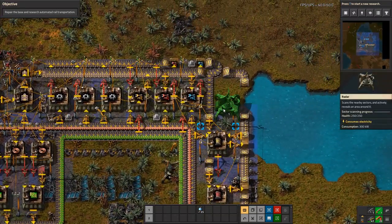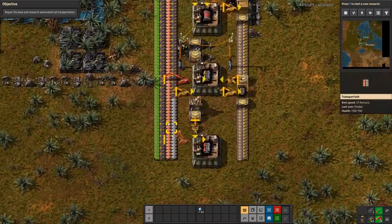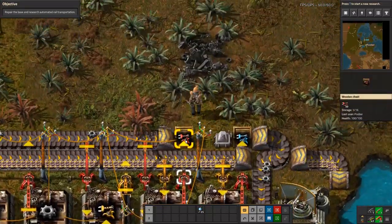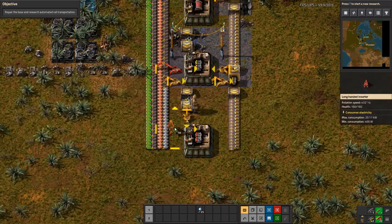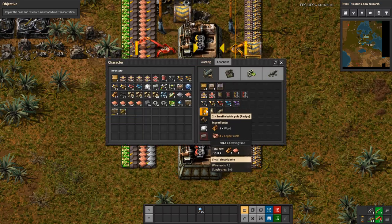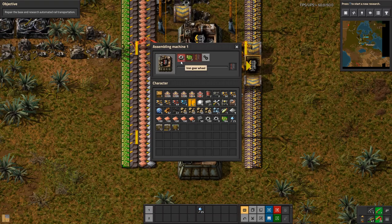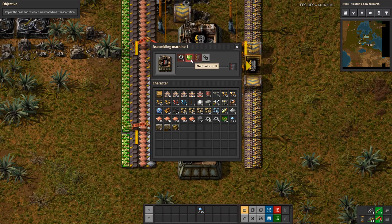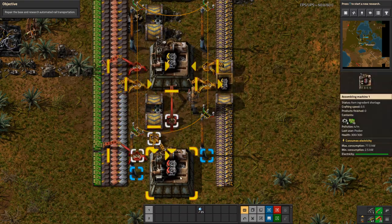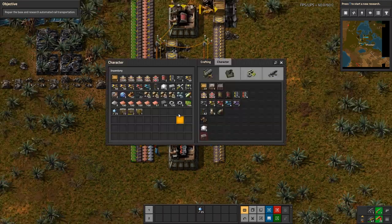That reminds me — we can go ahead and place down that radar machine since we have room. Let's grab the inserters we've already produced. So red inserter there. We'll need some more power. We've got iron gear wheels, we've got green circuits, and we're just missing one more long-handed inserter in between these two machines. And then, great — we're making some progress.